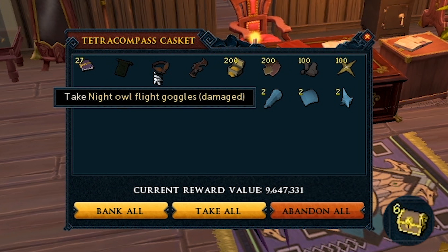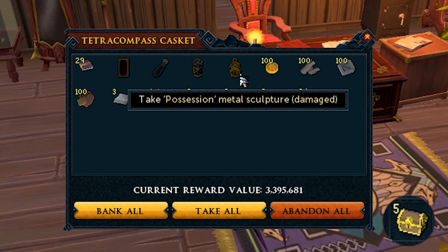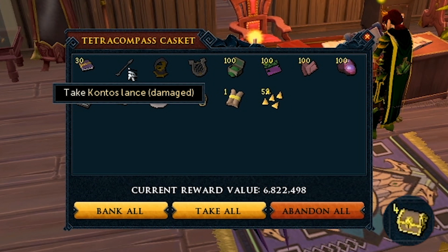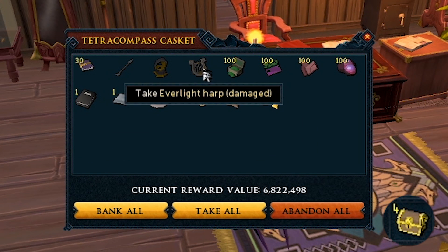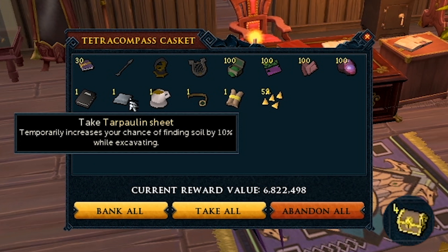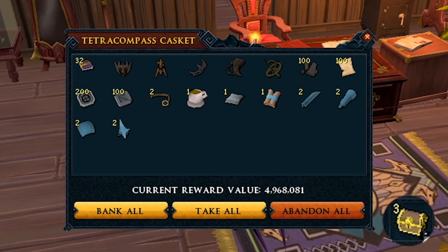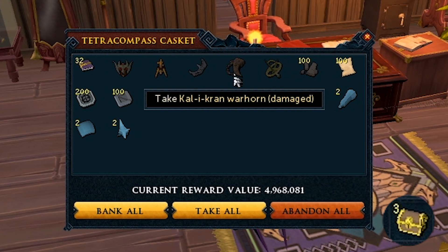Elite Clue, a lot more mats. Just give me all the mats, man. As long as I get back what I've put into these Tetra compasses in terms of mats, then I'll be fine. Huge Tetra compass — Jesus Christ, look at that. That's a lot of mats — I guess Rune Salvage as well — and a lot of artifacts.